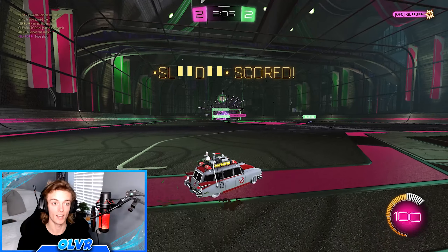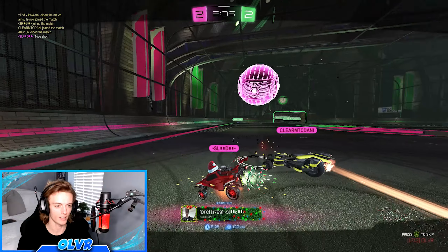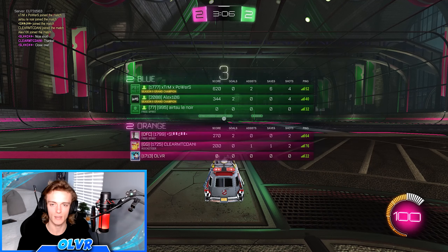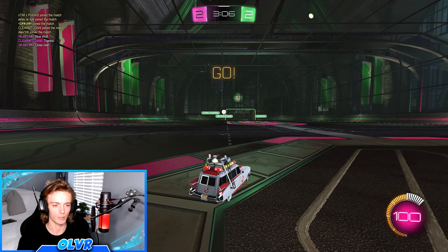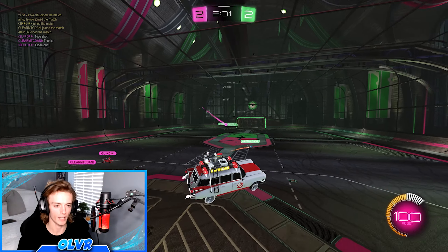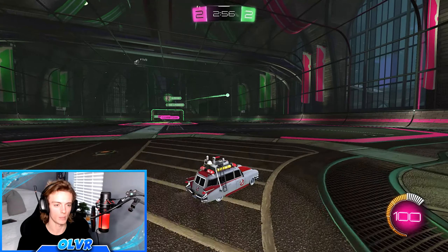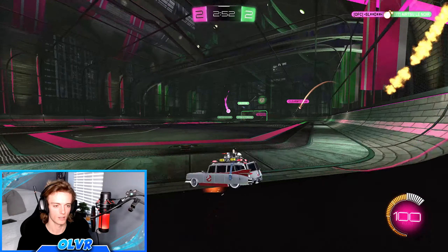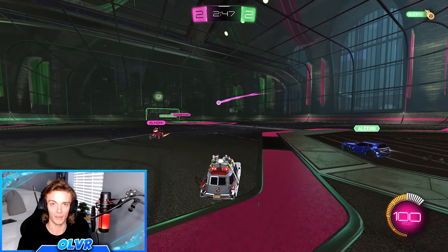Alright, so playing in a Haunted Heat Seeker here. I'm assuming this is part of the theme — we've got a nice pink and green team colours theme going on here. It looks pretty cool if I'm being completely honest with you. I haven't played Heat Seeker all that much when it came out, when it actually first came out, but I do have a little bit of experience with it.